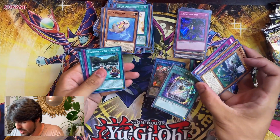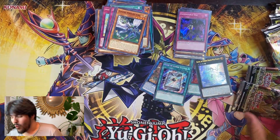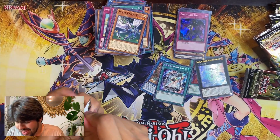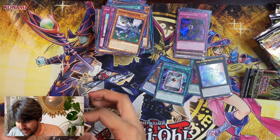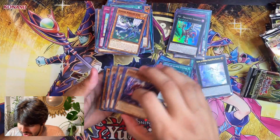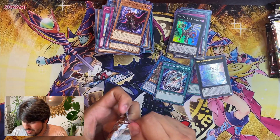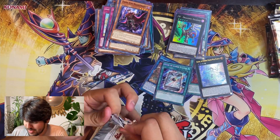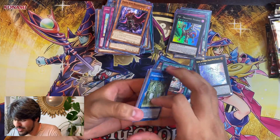Oh God — Book of Lunar Eclipse! There you go, got one. I'm very happy for that. I feel like that's going to be like Twin Twisters — nobody's going to use it right now, perfect time to pick it up. As soon as something comes out in the future, it always happens. Cheap now, expensive later.